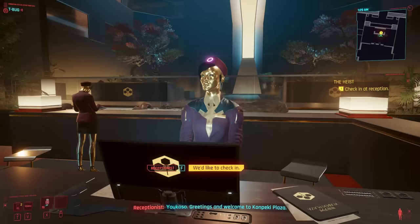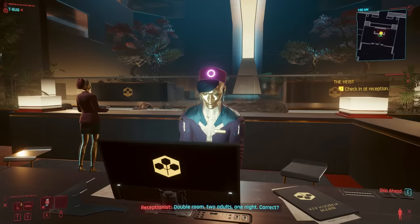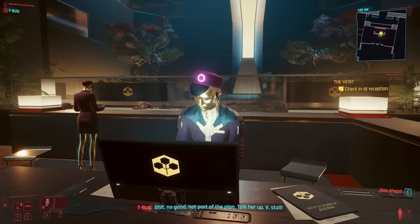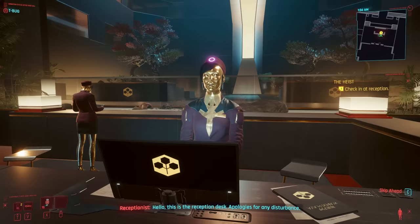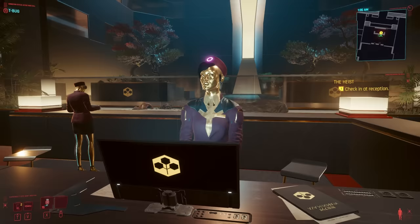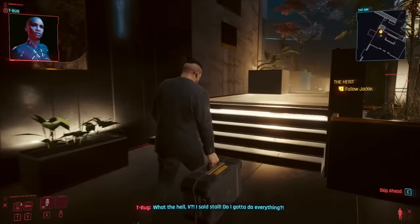Number three: Failing to Stall at the Reception Desk. There are a number of unique dialogue options and conversations in Cyberpunk that only occur when you mess up. If you don't hold your cover at the reception desk, T-Bug has to step in to save the day. The NPC says: 'I'll go ahead and notify Takisan of your arrival.' T-Bug responds: 'Shit, no good — not part of the plan. Talk her up, V. Stall.' Then: 'What the hell, V? I said stall! Do I gotta do everything?' — 'Sorry, I just blanked.'